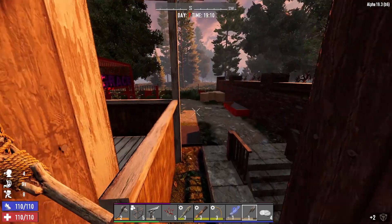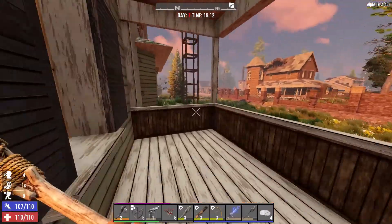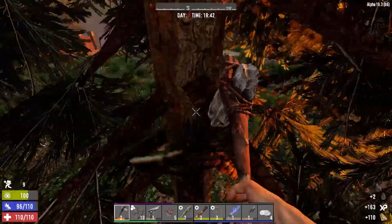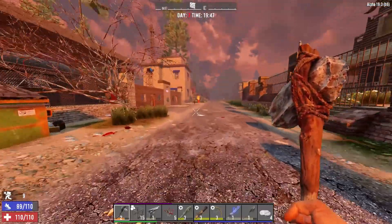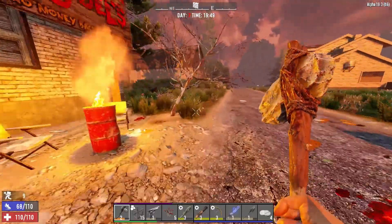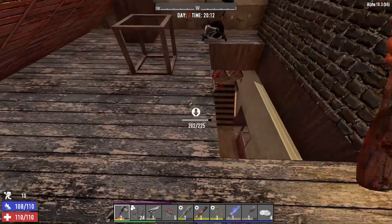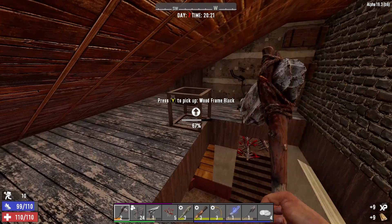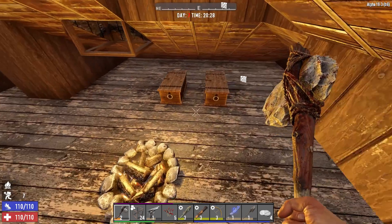All right, heading out. I wanted to get a lot more done at this POI, but we have to absolutely prepare for horde night - that's all there is to it. Grab some wood on the way out. Back at the house - grab the generator bank and knock out some of these gib-blocks. Let's upgrade this and cook some meat - we'll make three and save the rest. We need to make a grill.